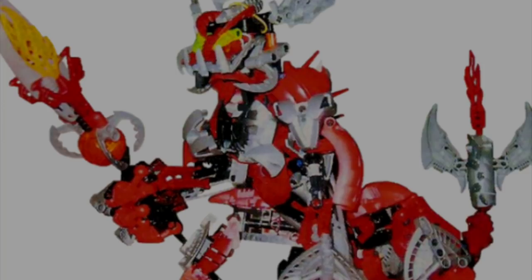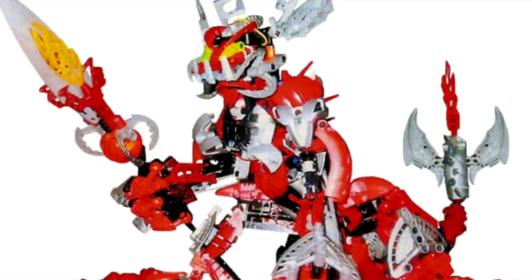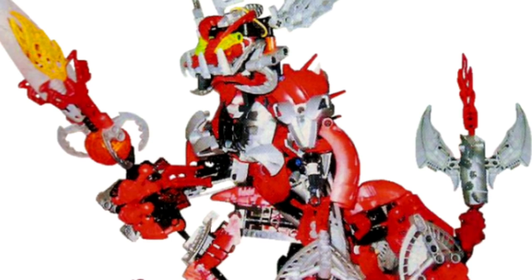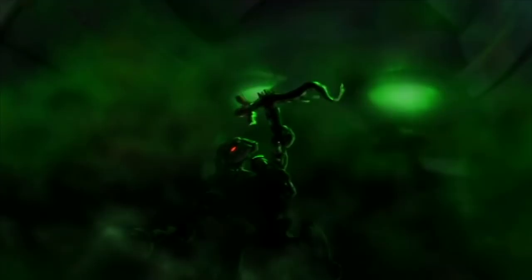Two members of their ranks, Makuta Speria and Makuta Krika, were then ordered to kill Miserix, but since they had been secret supporters of Miserix, neither had the heart to kill him, instead sneaking him off the island and faking his death to Teredax. With Miserix out of the picture and marooned on an isolated island with no allies, Teredax began a massive restructuring of the Brotherhood, tasking his most loyal lieutenants, Gorast and Icarax, to kill any Makuta who had originally sided with Miserix. Teredax then tasked scientists within the Brotherhood to seek out new races within the Matoran universe to see if any could be modified for war, prepping for the eventual takeover of the universe.